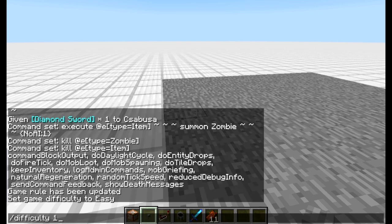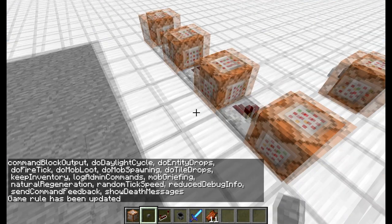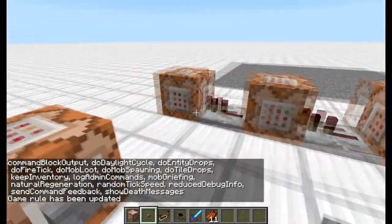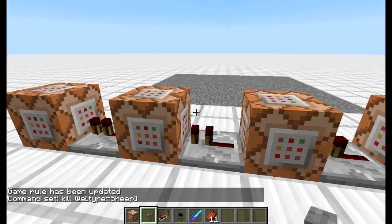Viszont az jó lenne, hogy nem szemetelnének ide. Eee... Mi a neve? Do Mob Loot. Azt meg kikapcsoljuk. Jó. És akkor nem zombi legyen, hanem lehet mondjuk bárány. Az nem ég el. Ha csak nem zombi bárány.